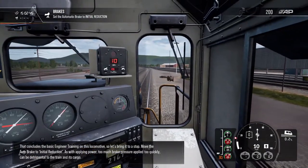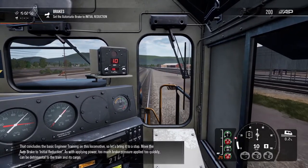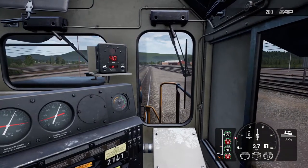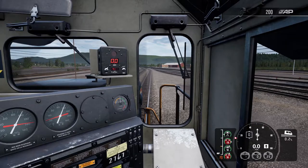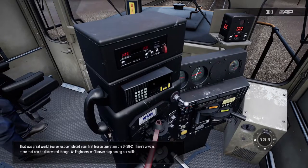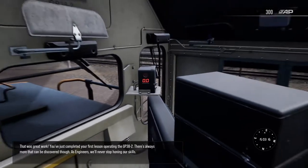That concludes the basic engineer training on this locomotive, so let's bring it to a stop. That's it — great work. You've just completed your first lesson operating the GP38-2. There's always more that can be discovered though — as engineers, we'll never stop honing our skills.